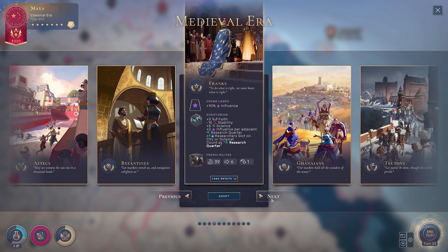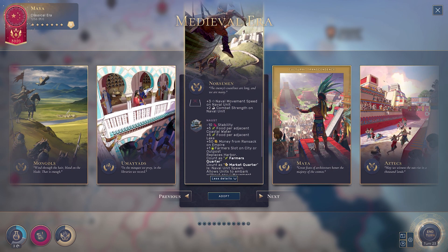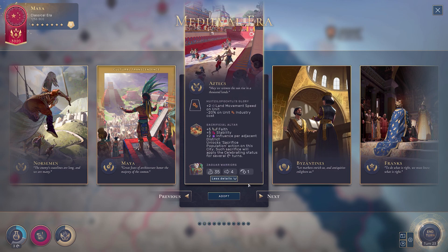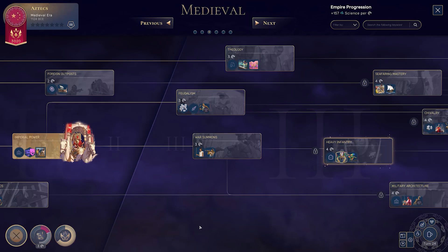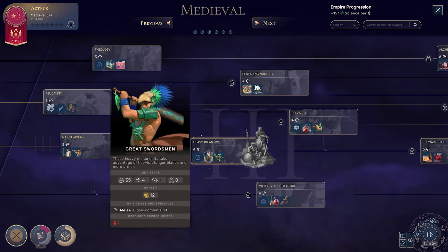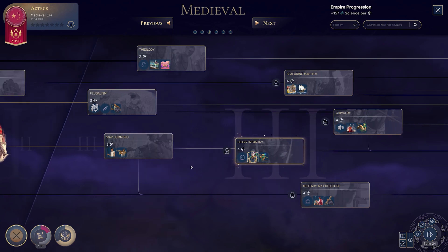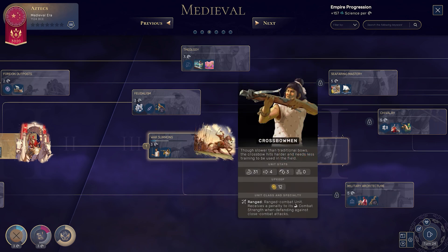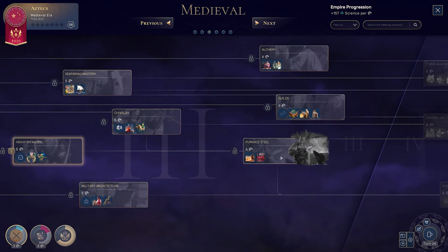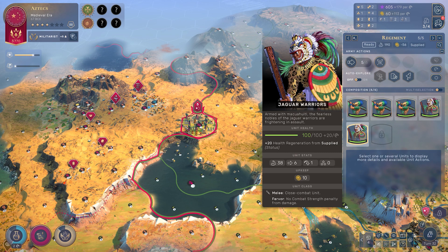It's on the weaker end compared to most units of the era, but it is so strong. As the Aztecs, you obviously want heavy infantry — this is where the great swordsman normally sits, and the Jaguar Warrior is a much better version. Same combat strength, half the industry cost, an additional Fervor promotion, and no need to connect iron.